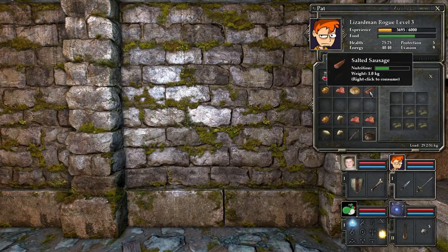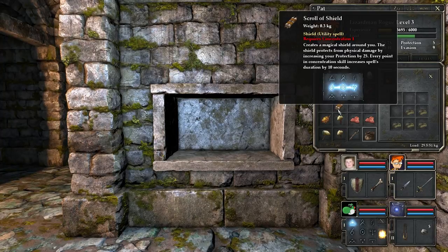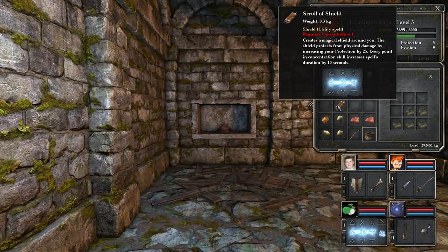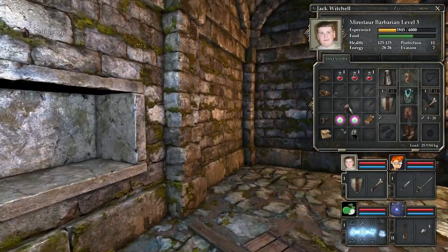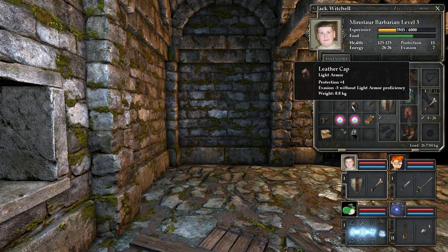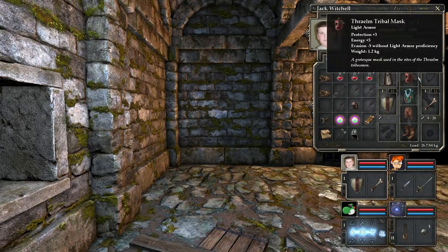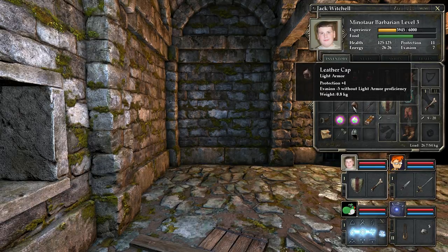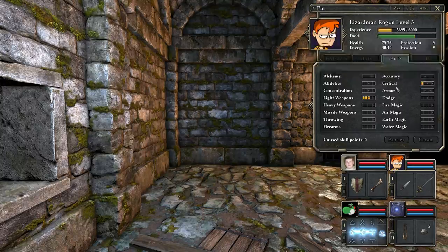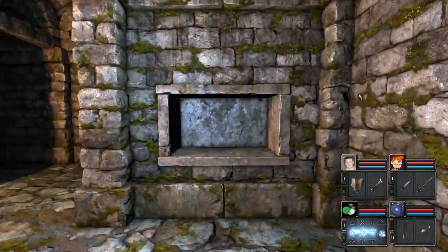There's sausage! Salted sausage. And we also have a spell here - scroll of shield. For 10 seconds, we get physical damage reduction, which is kind of neat. And this is a light armor cap. This is evasion plus energy plus 5, or protection. Pat will eventually use this. He's not into armor right now unfortunately - he really should at least get into light armor, though.